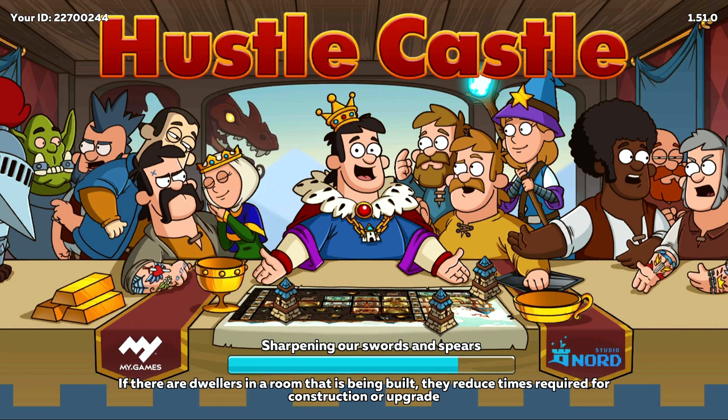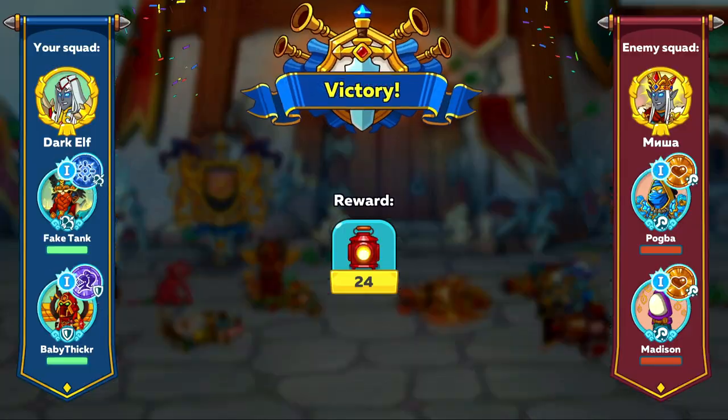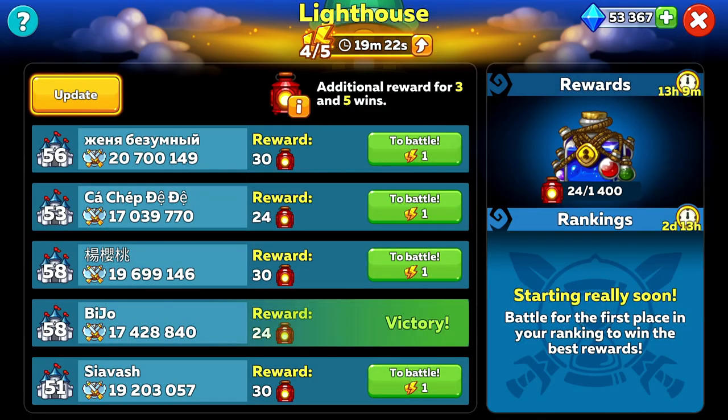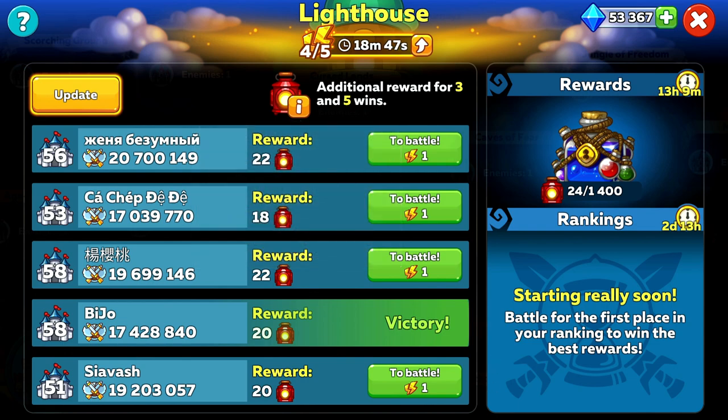This could earn you more in the long run if done properly, and I would just recommend that you only do it on the weakest person. You also earn bonus rewards for winning three total fights, and then five total fights. You obviously earn way more for completing all five fights, but sometimes that's not always possible. If you think you can beat everyone, or are happy to reset what you have after three fights, you can press the update button to reset all five people. Just bear in mind this will also reset your three or five total fight bonuses, as it only applies to the people on that page.